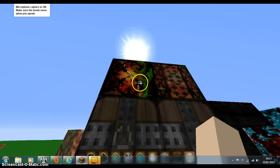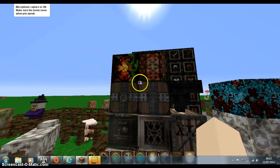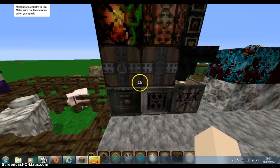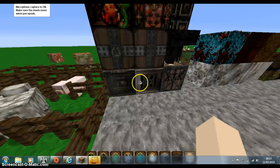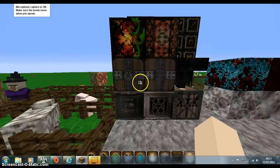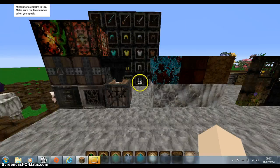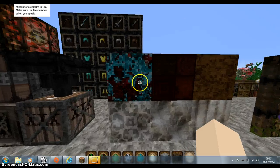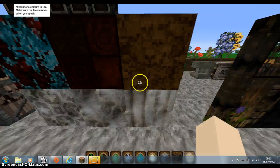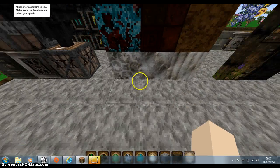Of course we have the redstone lamp and the glowstone — look at that, it's gorgeous. We have the hopper, the dispenser and the dropper, TNT, and these two are piston and sticky piston — it's got a little hook on it because it's sticky. We have quartz — it's cute for the swirlies. Glowstone, pillar quartz, normal quartz and chiseled quartz. I love the pattern on chiseled quartz.